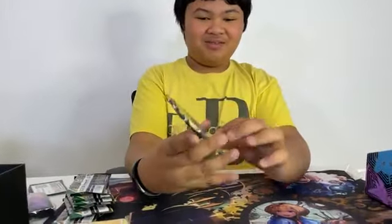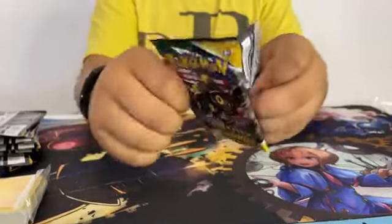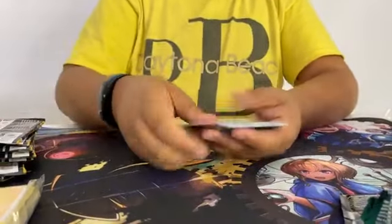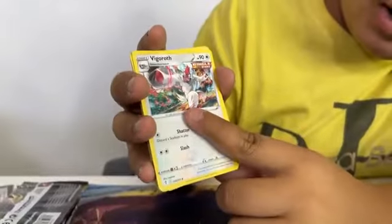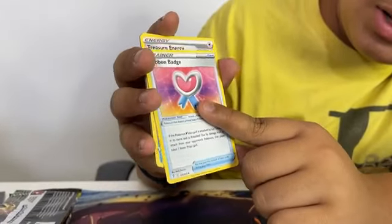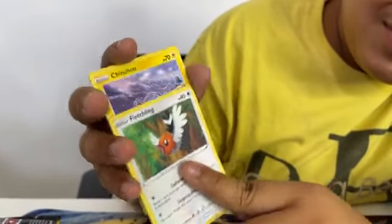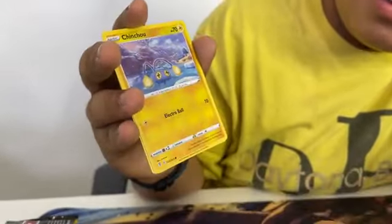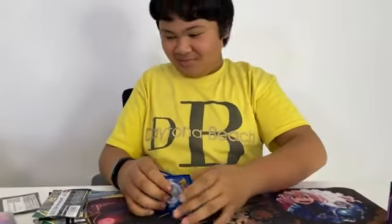We're going to open the first pack of the day — Evolution Skies. I want to get one of those nice VMAX ones. It's a green code card. We got a Psychic Energy, a Vigrowth, a Ribbon Badge, a Treasure Energy, a Love Disc, a Fletchling, a Chinchou, a Petilil, and a Yanma. Our rare for that pack is Seismitoad.